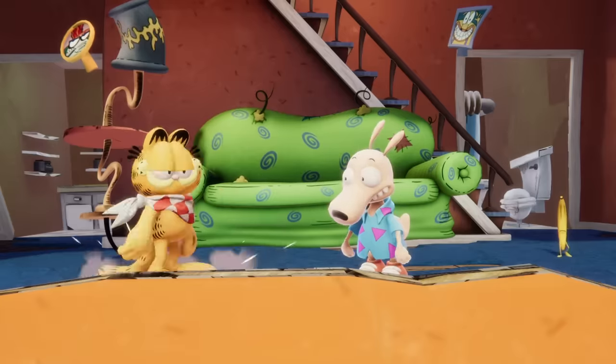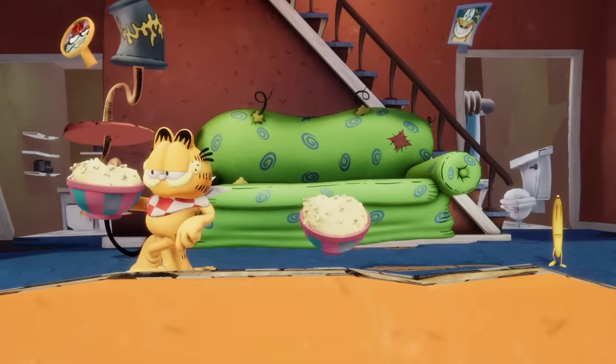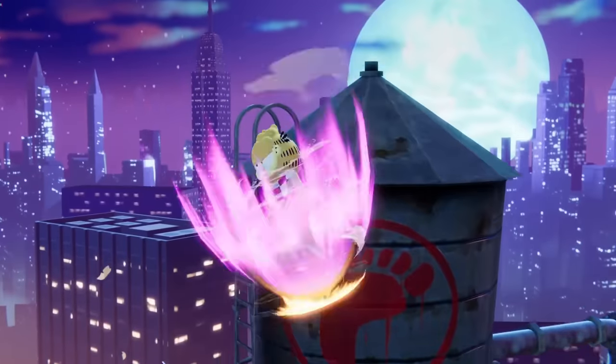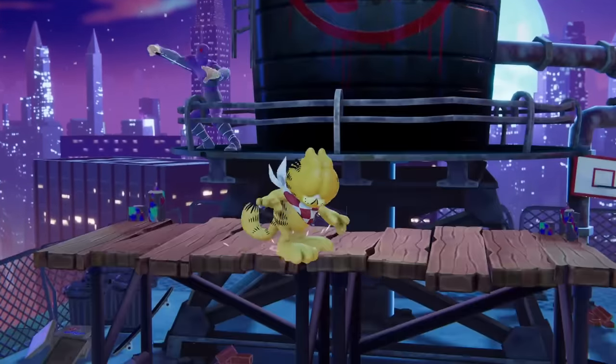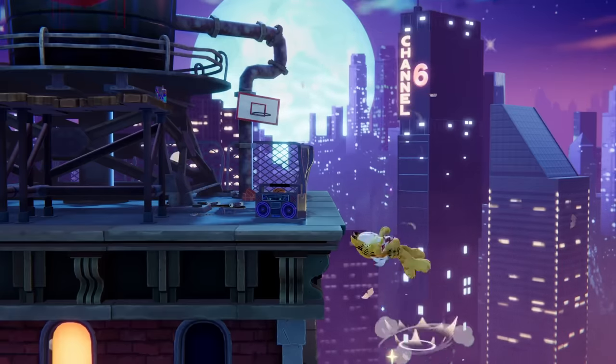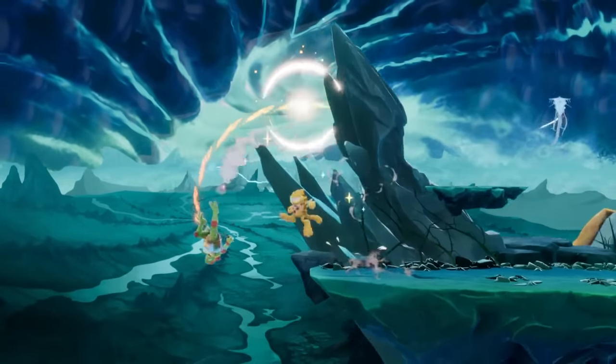Garfield's strong attacks have some great power behind them and are all fantastic ways to end out his combos. His charged down air may look a lot like his light down air, but don't be fooled — the light version hits opponents multiple times and pops them up at the end, while the charged version is a powerful spike.